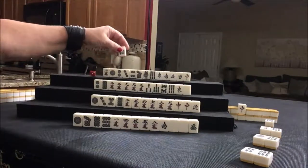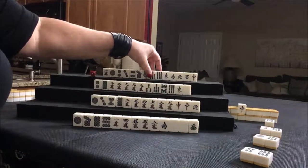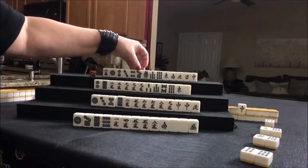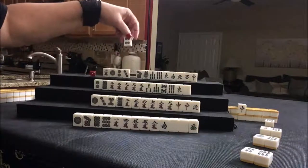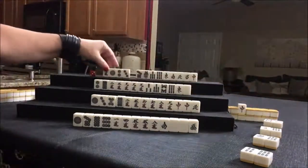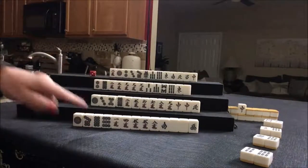Seven bam drawn. I'm just wondering if we could play chanta here — seven, eight, nine, one, seven, four. Let's discard four dot. Chanta. Chanta. Half flush. Half flush. Maybe. There is a pair of sevens — one, two, three pair now.